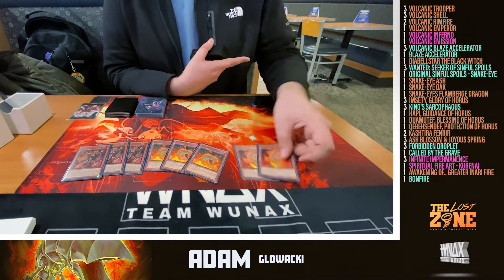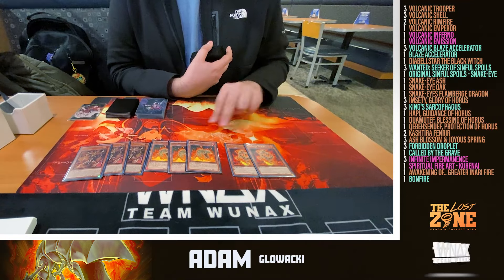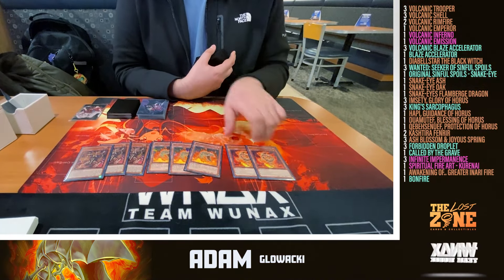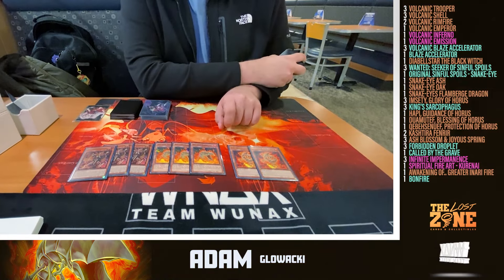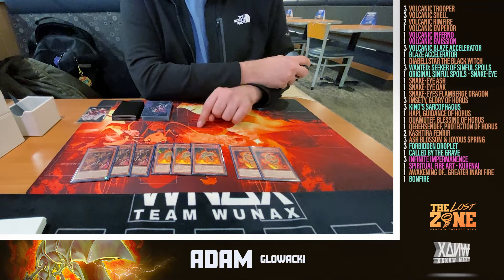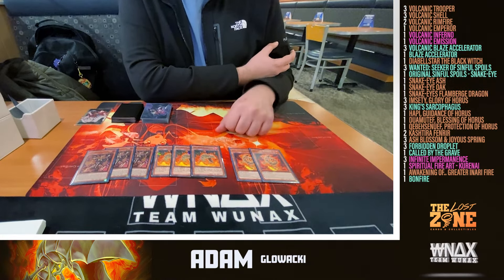The new member of the pack is Volcanic Rimfire. Rimfire is cool because if he's sent to the graveyard from anywhere — deck, hand, or field — he has two effects, each usable once per turn. The first: you can banish him from the graveyard to send another Volcanic from your deck to the graveyard. If you don't see Shell but you see Rimfire, you can load up on shells directly as a Foolish. His second effect lets you banish a Blaze Accelerator card from the face-up field or graveyard to place one from the deck — great for getting around anti-spell.